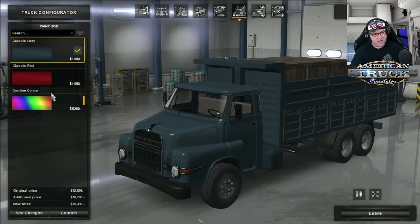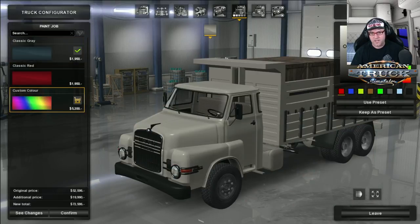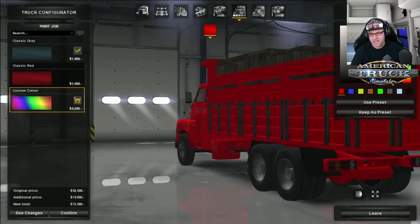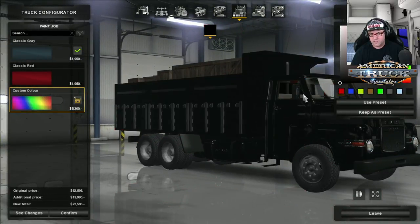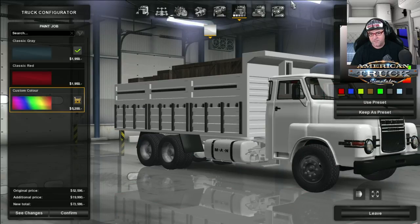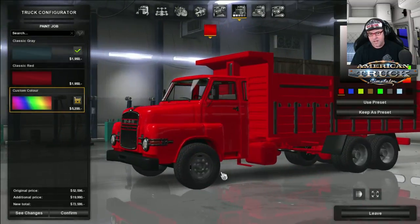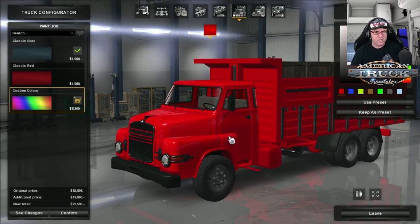Now, paint schemes — we've got classic grey, classic red, and then you can choose custom colour. The custom colour does change everything, though. As you can see, even the dump truck chassis and everything changes. So it's not a matter of the chassis staying black — you have to change everything to be that colour. I personally think that's a bit of a shame, but it does boil down to personal choice.